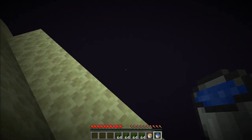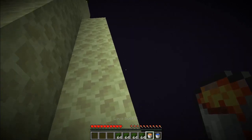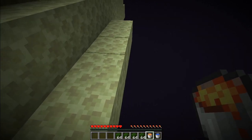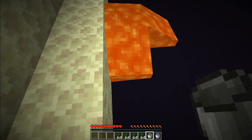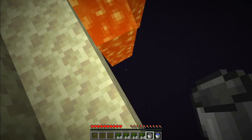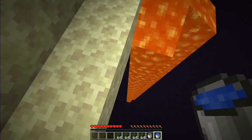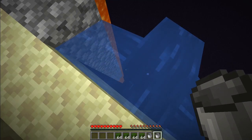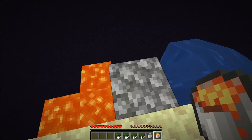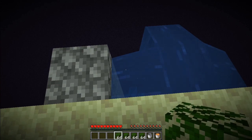First we need to get 120 blocks away from the island. The lower you build the farm, the faster the endermen spawn. One easy way to get all the way down is to place a lava block and wait until it flows all the way down. Now that the lava stopped flowing, you can place a water bucket next to it and it will form a bunch of cobblestone blocks all the way down. Now you can remove the lava source.